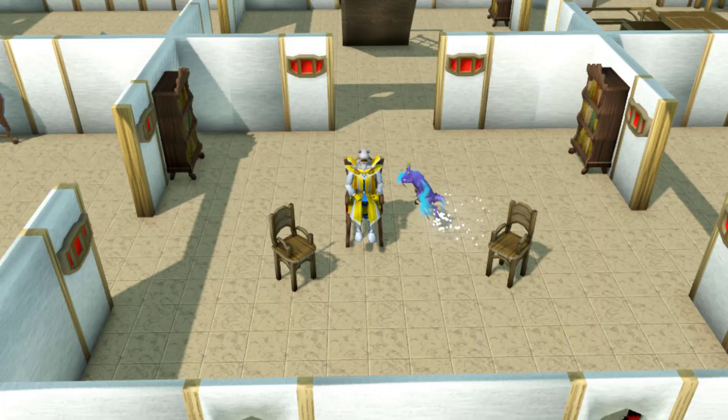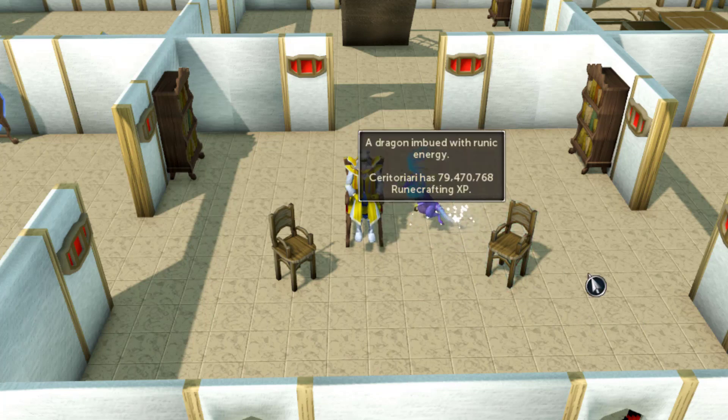Hello everybody, Sarah Toriari here. Today we'll be using 450 treasure hunter keys. There's currently a promotion running called the Assassin's Return, which basically just gives you chances at cosmetic overrides, one of which is tradable and currently worth one to two billion, so that'd be dope.